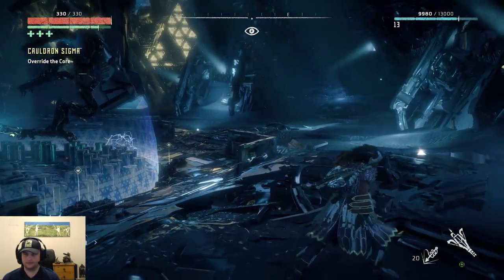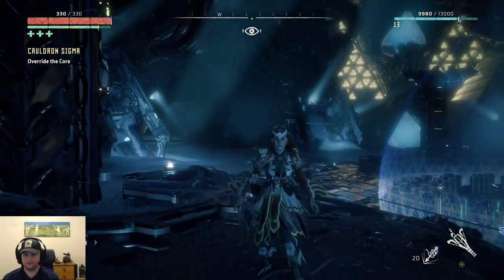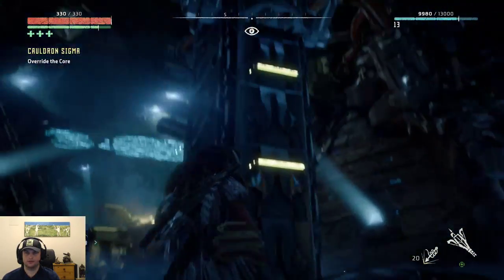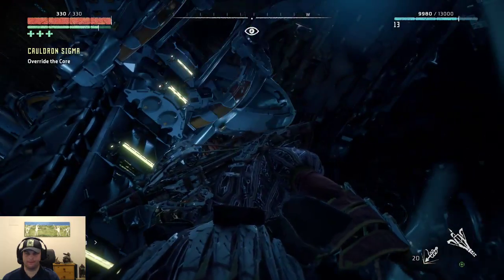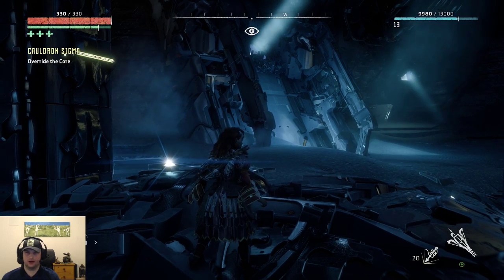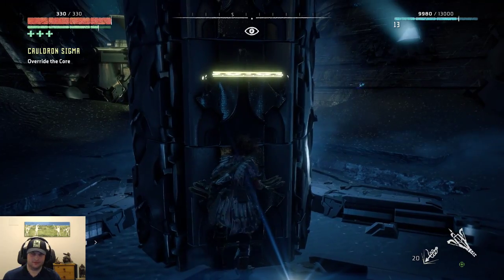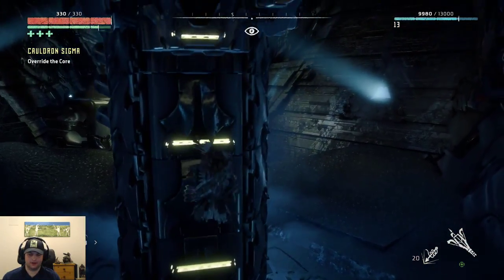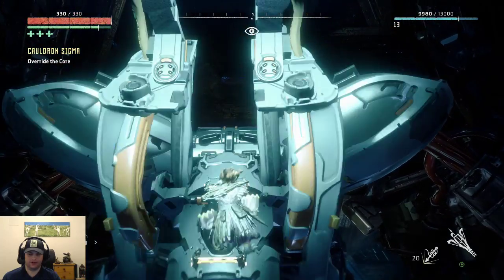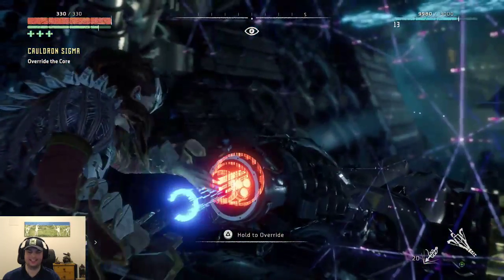Every so often around the hexagon there's like a little tower with kind of a ladder thing on it. And even though you can't see it, I can tell you at the top of each of those towers is a thing that looks just like a watcher's head. So we have to go up and override each of those. We just so happen to be in front of one right now. Jump — and just hold up. If I hold triangle while I'm holding up — yes, it does actually. That's cool.